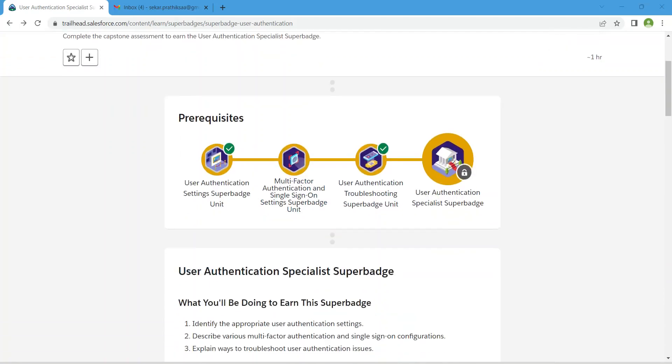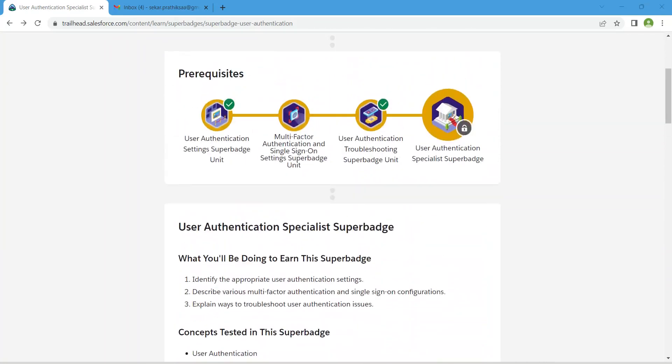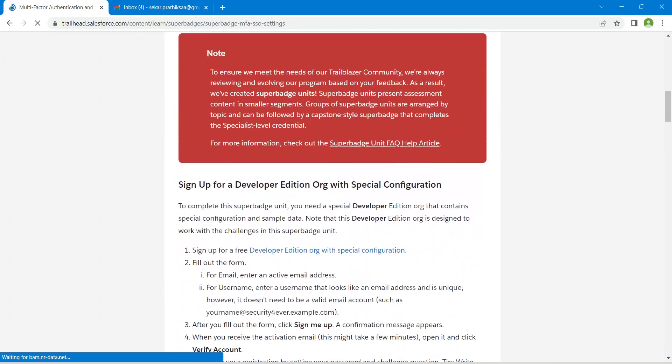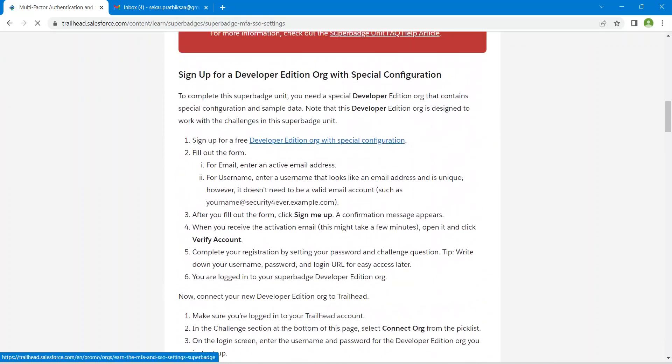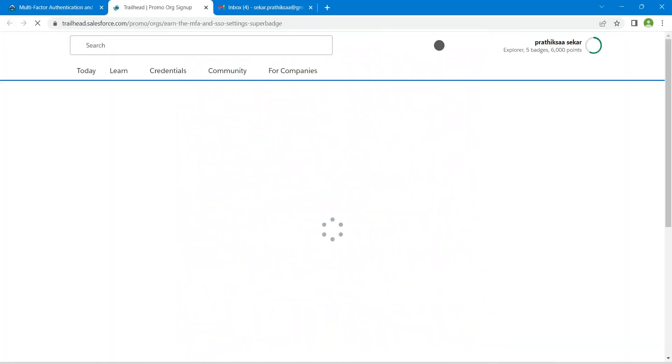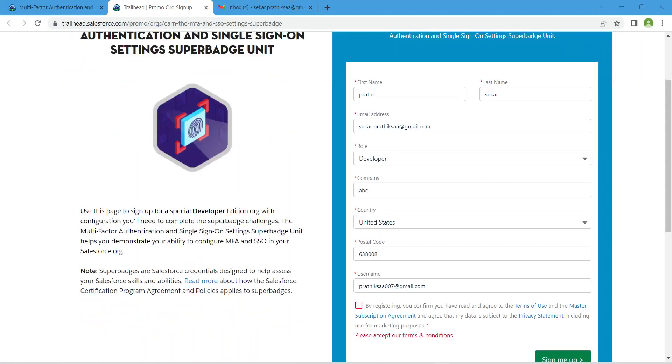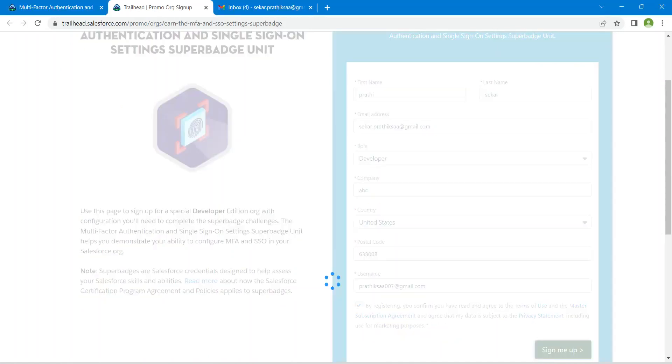In order to complete this super badge, we need our developer edition. We are going to install our developer edition first. Once you get this page, fill out all the details. You should use a different username for this, so check the checkbox and click Sign Me Up.